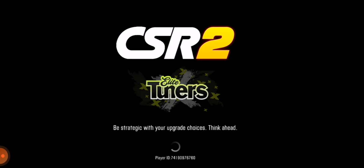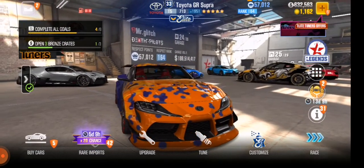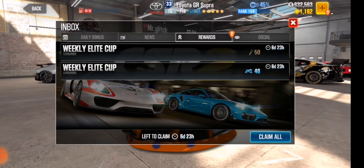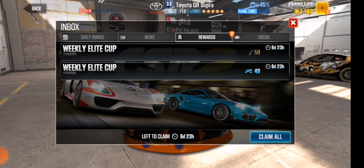Some people use hacks like Game Guardian, some use rooted phones — but this is how we do it with a glitch. Here we go — the weekly light cup. You can see the 15 keys reward here, and there's the second one.